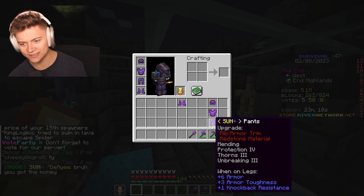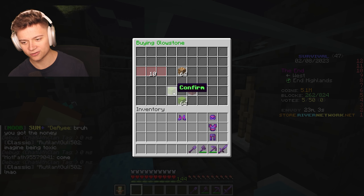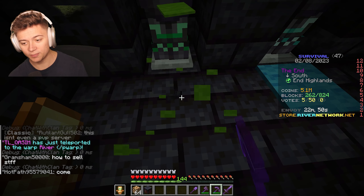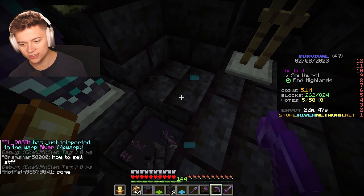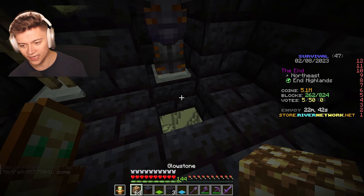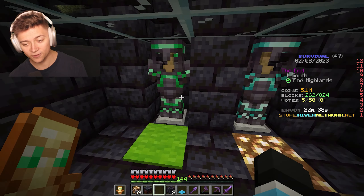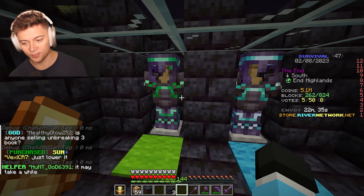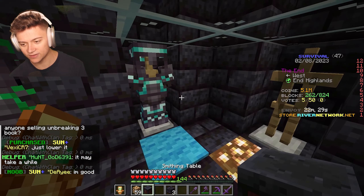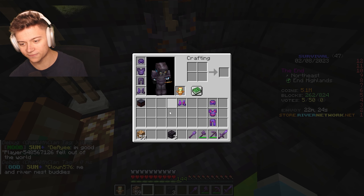I feel like we should get some lights in here. Let's check the shop and buy some glowstone. What I'll do is put the glowstone underneath the carpet so it makes the room brighter without actually showing the light source. That's a pretty epic trick I learned a couple years ago in Minecraft — I'd definitely recommend it if you want hidden lighting in a room.